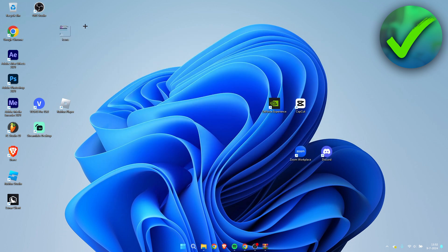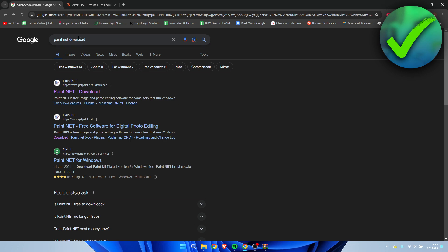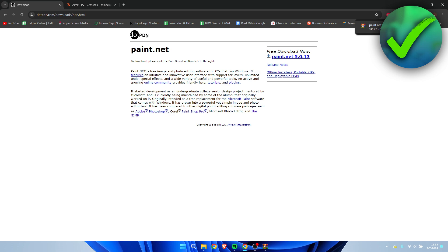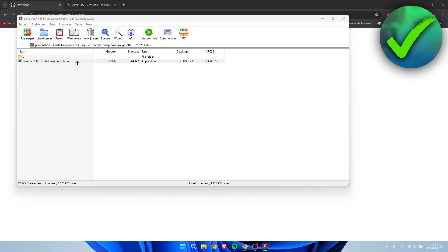To edit this, you could use Photoshop, but it's a paid program and a lot of people don't have it. What you can do instead is go to Google and search for paint.net. Go to paint.net, find the free download option, click it, and you will get a download.